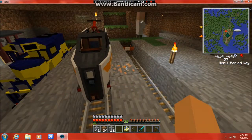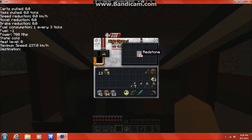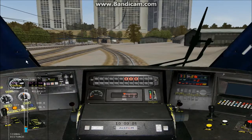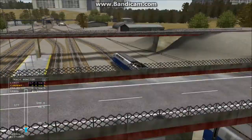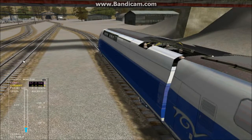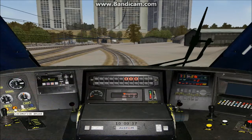Here it is. We're going to get in — we should have plenty of redstone in there. We're going to go ahead and issue the startup command. We're started and ready to depart. The first thing we need to do is allow us to get electrical power, and we do it by putting up the gantry called the pantograph so we can get power from the overhead wires.